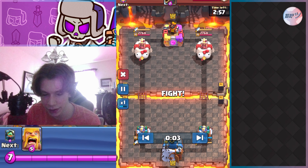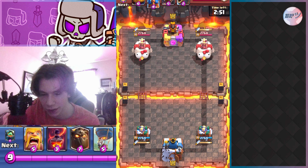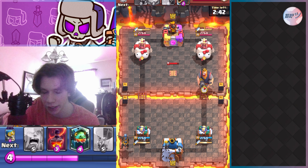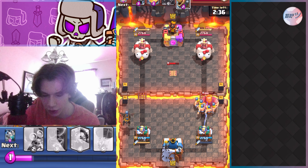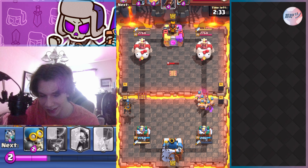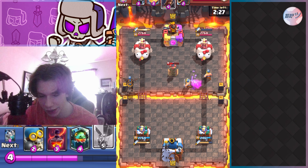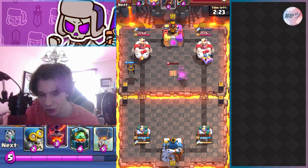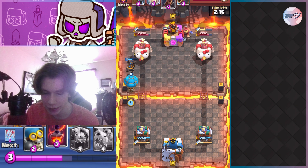Going into this next match, versing Izel Nova I believe. This guy is using evo royal giant but also evo tesla and wizard — kind of a bad matchup for me because evo tesla and wizard are really bad cards to verse when you have lava hound and balloon. I go barbs on his royal giant to kill it and cycle. His tesla ends up being out of range, which is why most people play lava hound on the bottom left or right — anything placed in the middle like tesla doesn't get attracted and stays out of range.